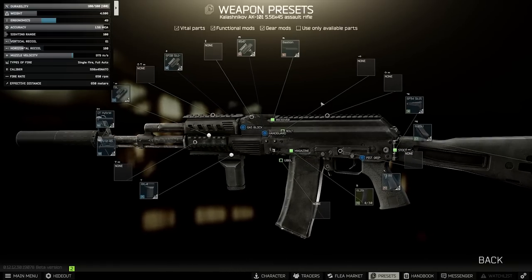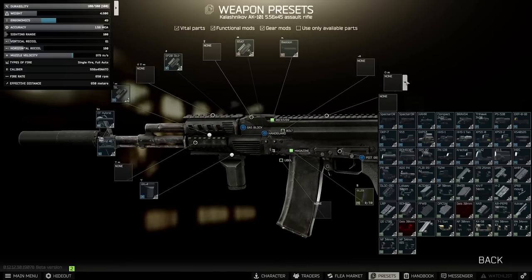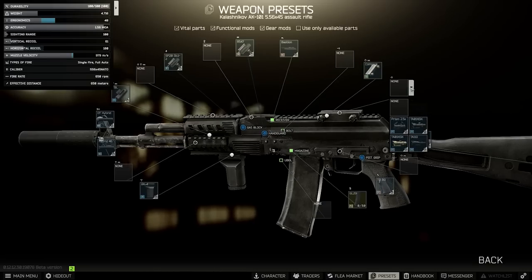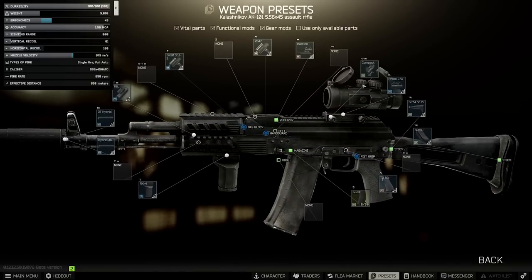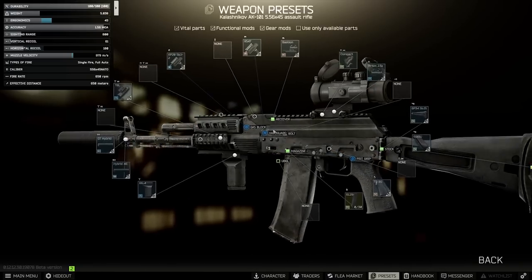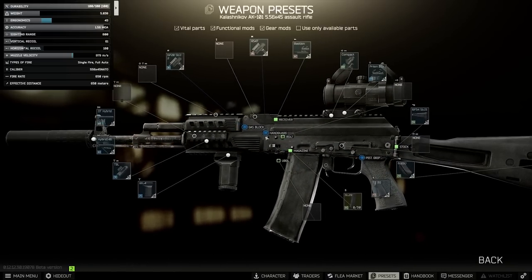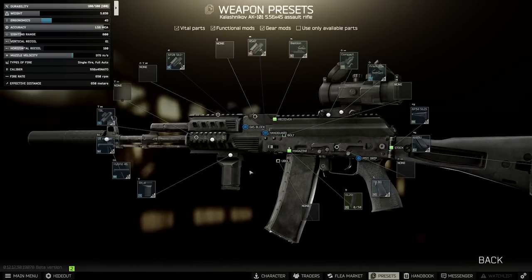We'll add the Bastion rail as usual. For optics, one cost-effective option that divides people is using the compact mount adapter with the prism 2.5x — combined with a laser, this is actually pretty decent and it's only 20,000 from Skier. That brings our gun to 45 ergonomics and 61 vertical recoil, which honestly isn't bad, especially for a suppressed weapon at this stage.